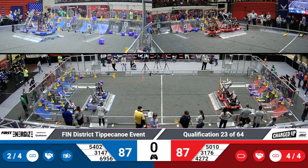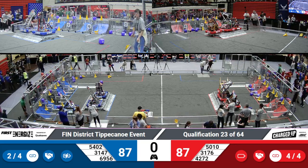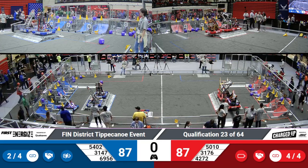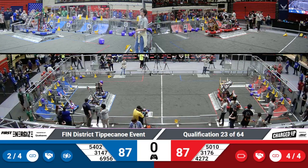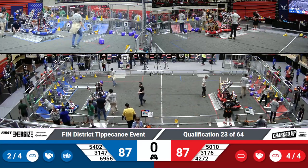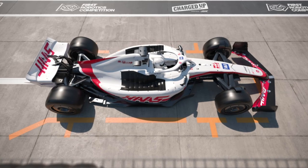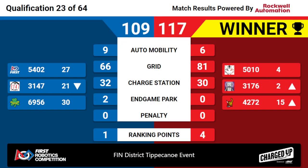That was Qualification Match 23. Here are your scores — it was rather tight. The winner is the red alliance, by a margin of eight points. 50-10 has maintained its fourth rank position with 31-76. Purple Precision is moving into second. Those four ranking points helping all of those teams on the red alliance.